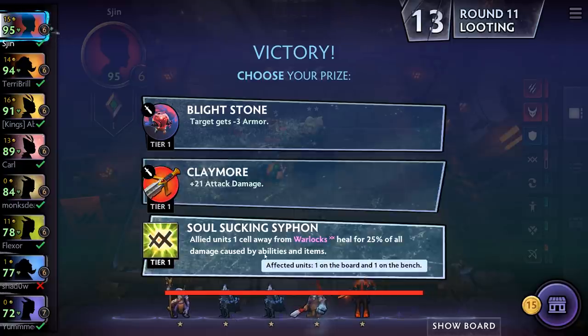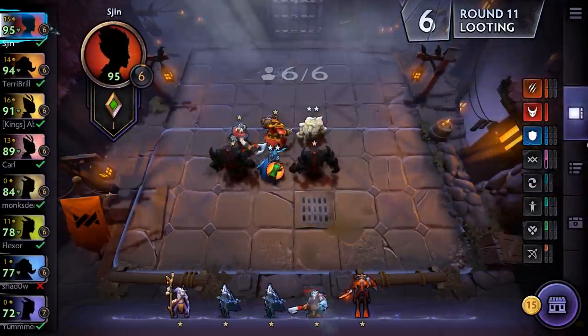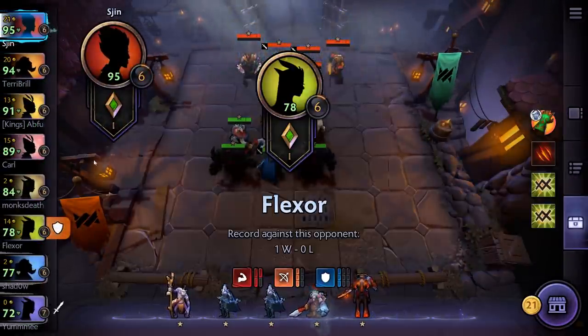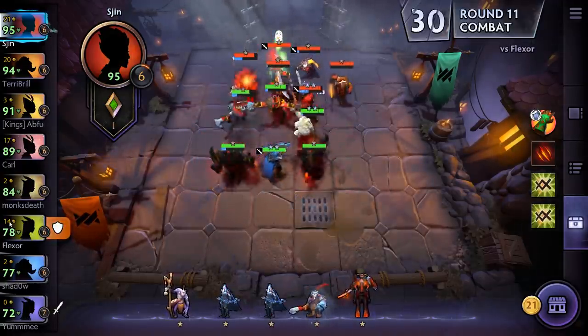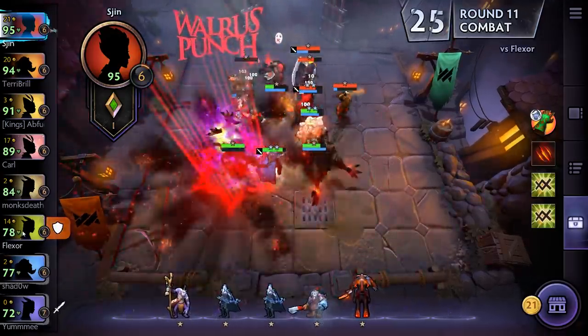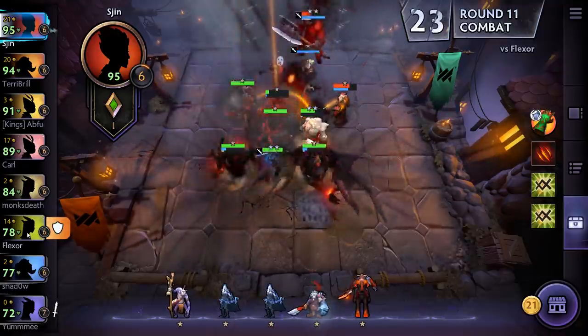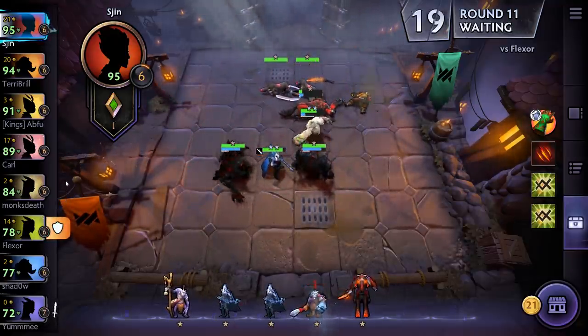Wait — affected units: one on the board, one on the bench. Does this stack? It might actually stack. You know what, we're going to leave it and save our gold. Flexor, who is one of the lowest on the table — he's got 14 gold, which means he's saving. So he probably hasn't spent that much, which means this should be a win for us. Easy win! We're top — doing okay this game.